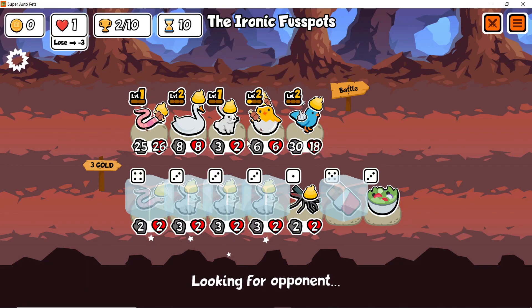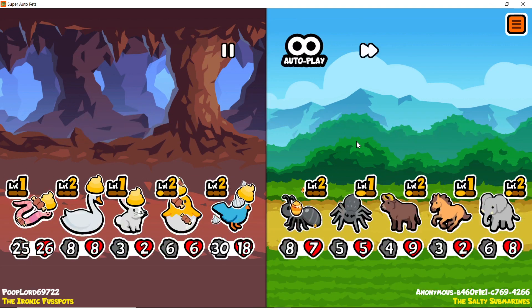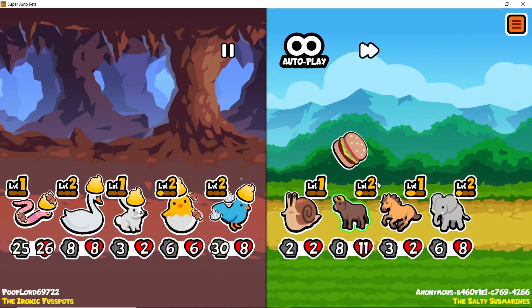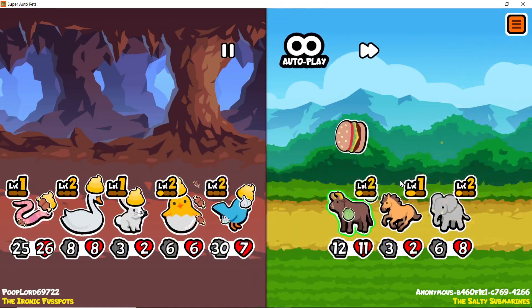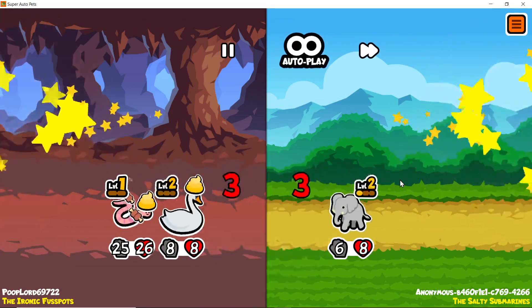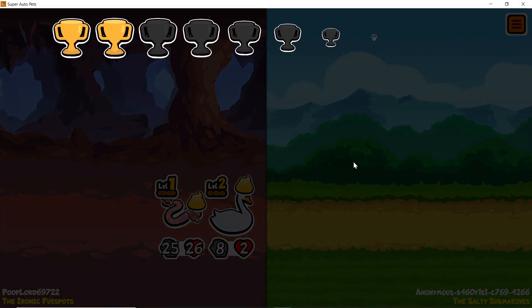Oh dude, hatching chick level three is also very very good. A lot of cool things that we can do if we live long enough — keyword: if. But this is looking good, this is good.